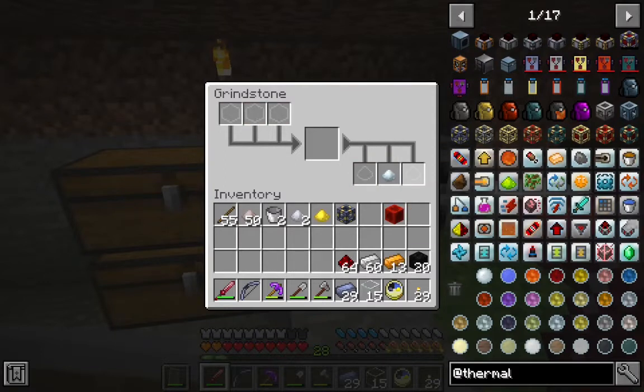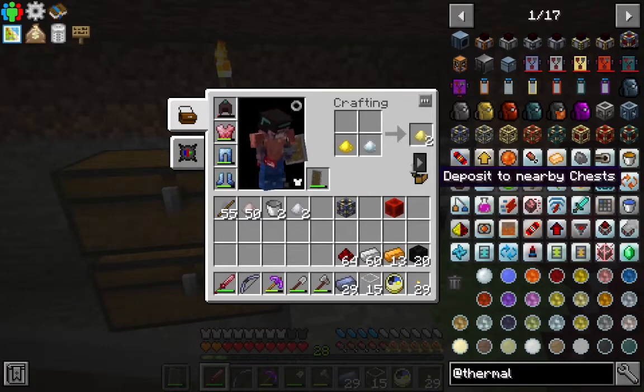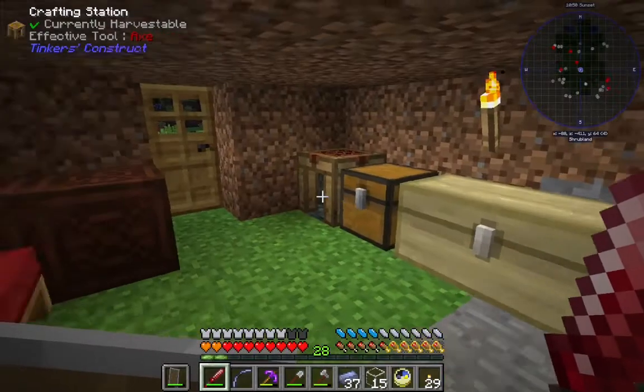Now we've got a gold and a silver. We can craft this together and we should get two electrum blend. I was going to say electrum dust — there's really no meaningful difference. Let's smelt this up. I keep forgetting new Thermal just has the one coil — this is old Thermal. It's old, it's dark.